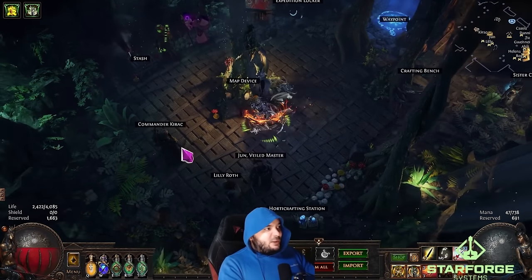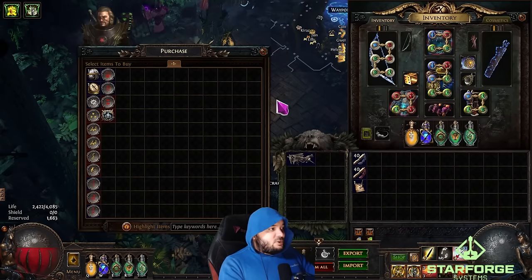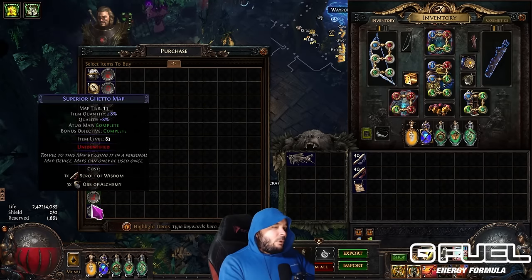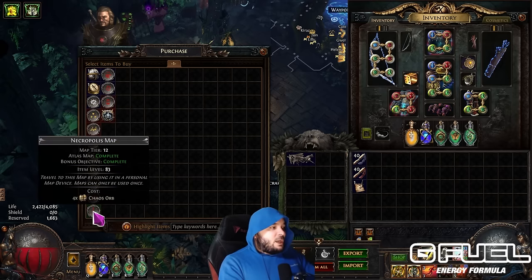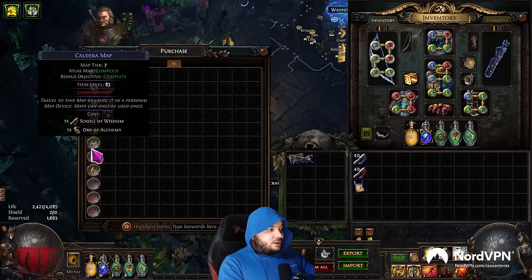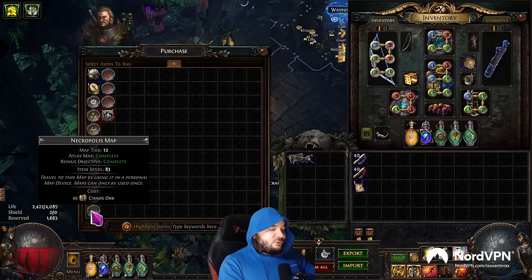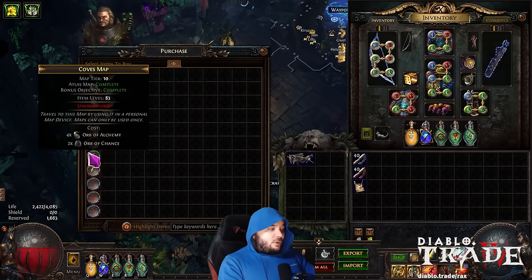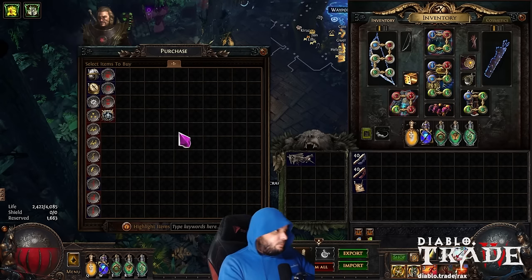There's another way Kirak helps you. If you go to Purchase Items, he'll also sell maps to you — you can exchange currency and buy what you need. The general rule of thumb: any map that doesn't cost Chaos Orbs should be good. Orbs of Chance, Orbs of Alchemy — good. Once you start getting into the Chaos Orb price range, that will probably be outside your budget when you're first starting out. But at minimum, all the white and yellow ones you can just buy directly from him, which is pretty amazing.